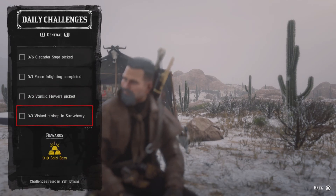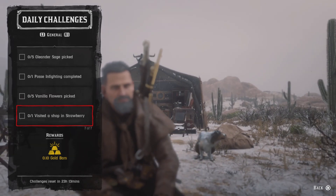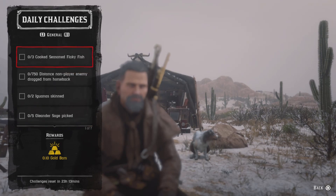For five vanilla wildflowers and one visited shop in Strawberry, just fast travel to Strawberry and run past the butcher. Once you do that, that challenge will be completed.